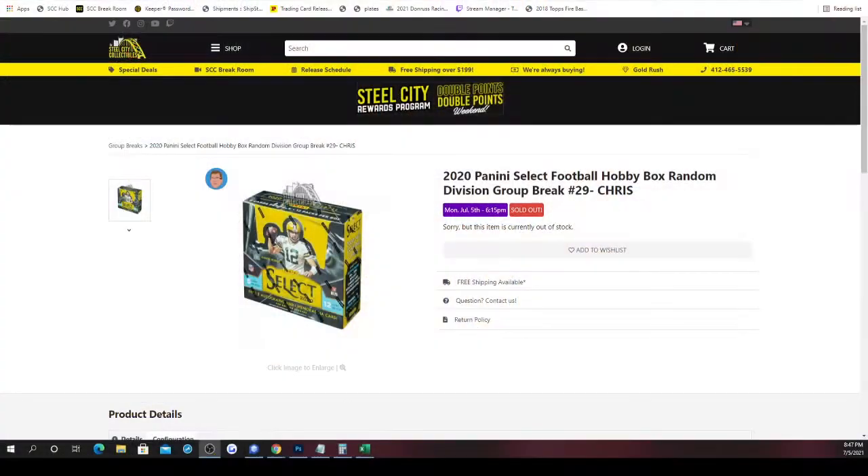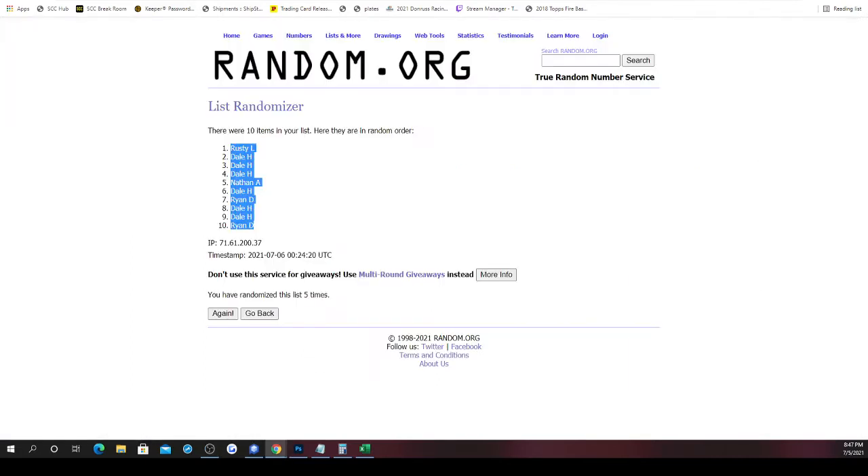This is going to be the 2020 Panini Select Football hobby box random division group break number 29, eight spots in the break. The way it works: we take the spots, randomize those five times along with the NFL divisions five times, and pair the two lists. Whichever division ends up next to your spot — the teams in that division are the cards you receive. Good luck to everybody.